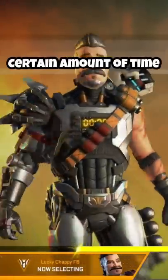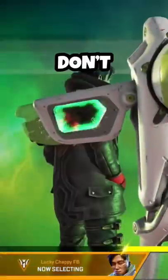Fuse. During the character selection screen, you have a certain amount of time to make sure you don't pick Fuse.